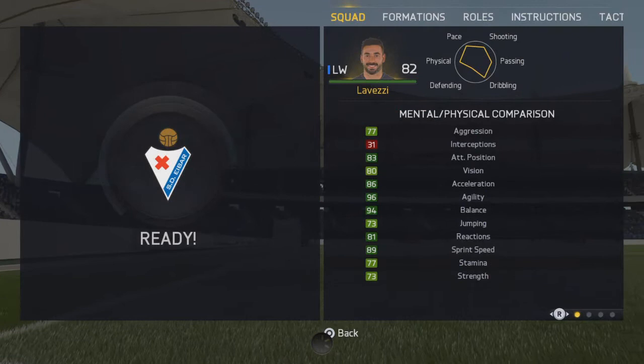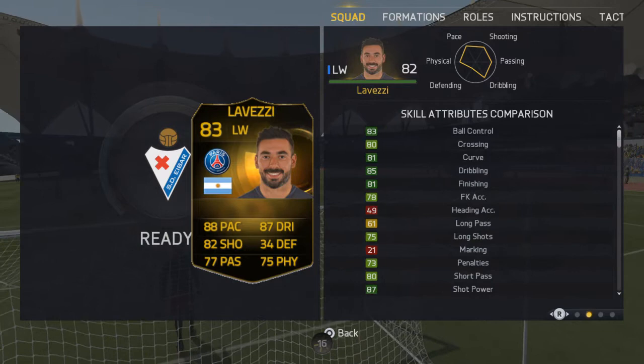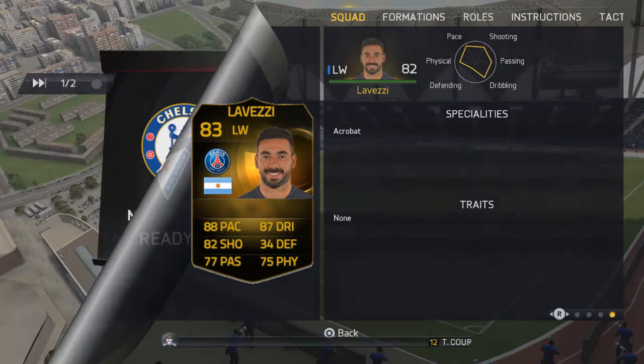So guys, this is his in-game stats. Lovetsy's got some great in-game stats there — look at all them greens. He's got 96 agility, 94 balance, 86 acceleration, 89 sprint speed — really, really good. 83 full control, 85 dribbling, 81 finishing. He's got 87 shot power, so that'll be very deadly in-game. He can also be played as a striker if you really want to. He hasn't got any traits, but his specialty is acrobat, so he can go for them overhead kicks and everything.